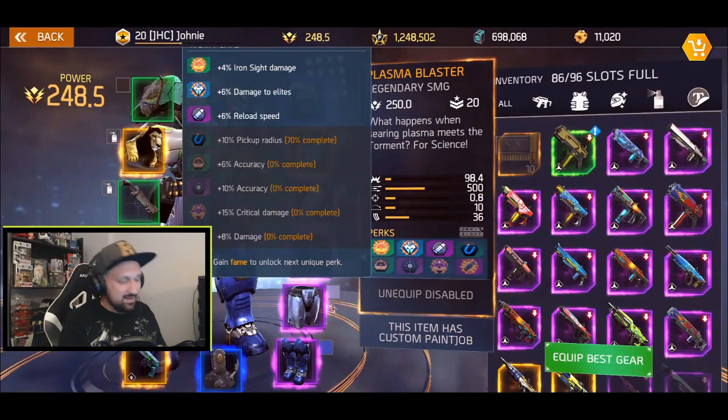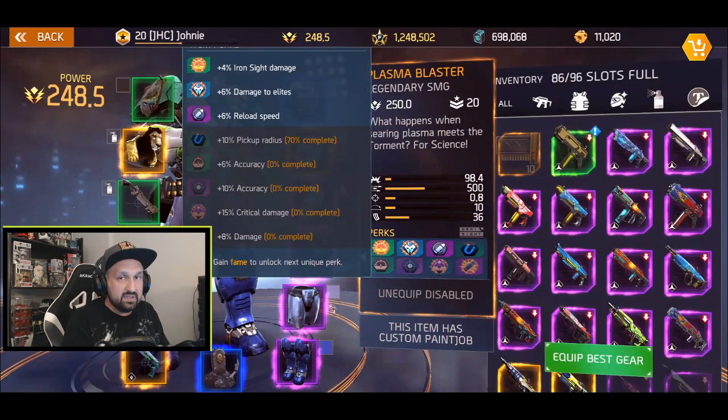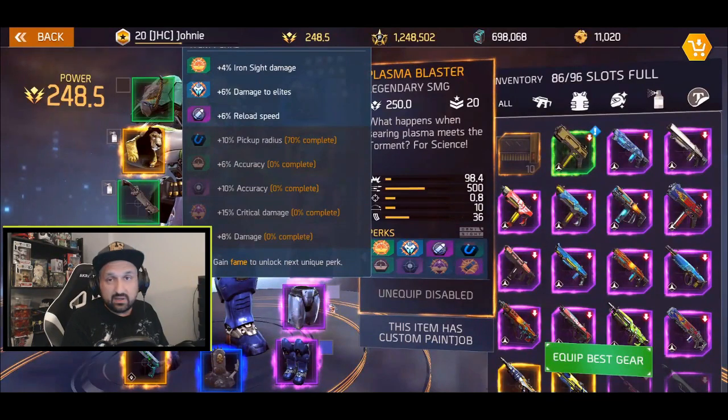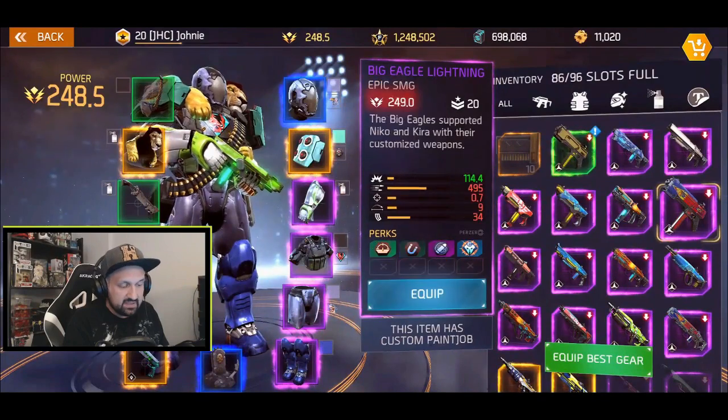We'll do some duels today, so it should be nice. I don't expect much, but it would definitely be better with the last perks unlocked — I'll be working on it later. I've just been working on my Ambra lately. If you compare with other SMGs, one of my favorites was the Big Eagle Lightning.